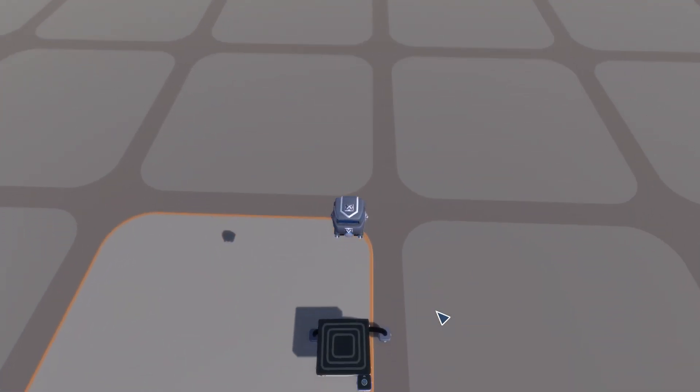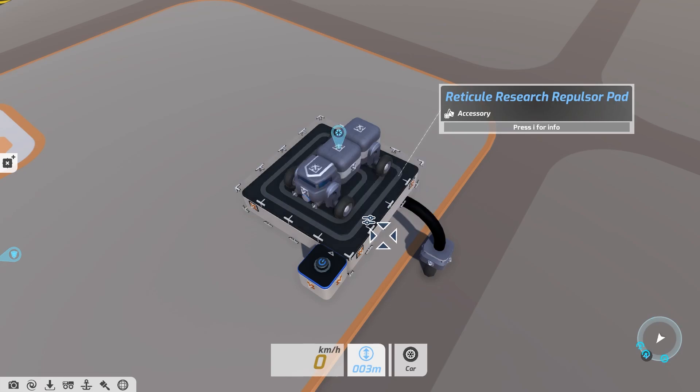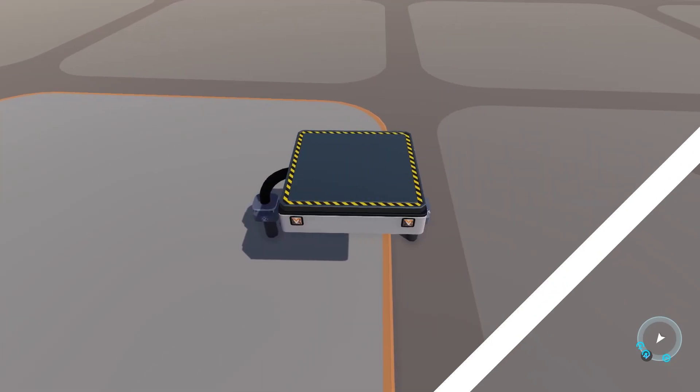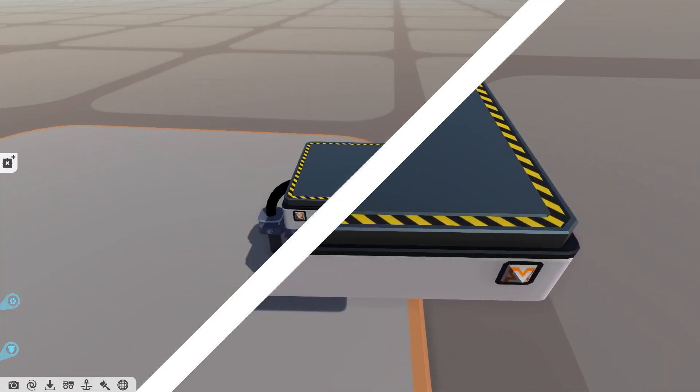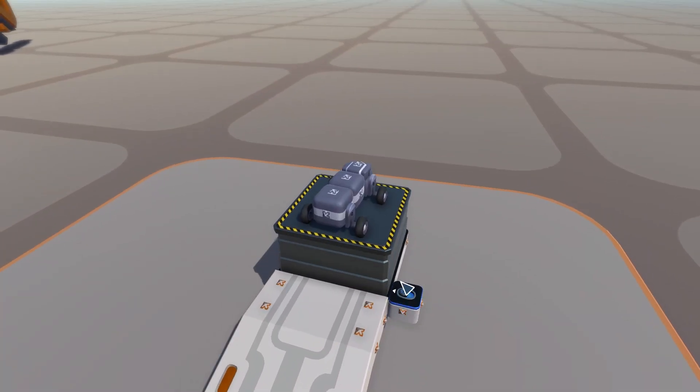The repulsor pad's field strength can be adjusted to affect techs of different sizes. Then there's the actuating platform — this works in the exact same way as the actuating gate. The full tutorial can be found up here, but it's big enough to hold small to medium sized techs.